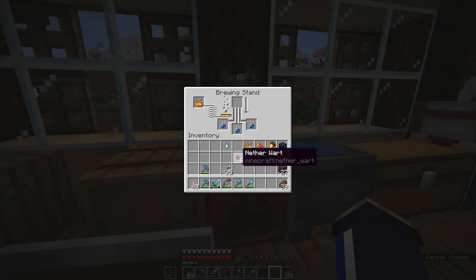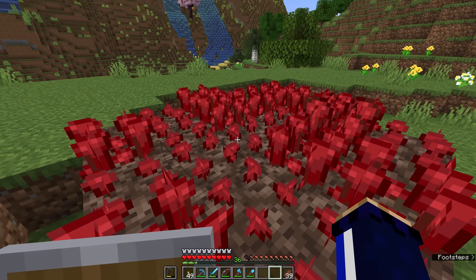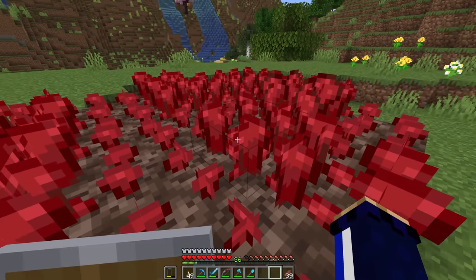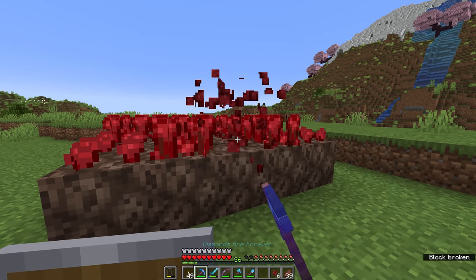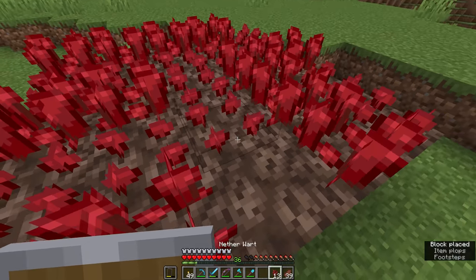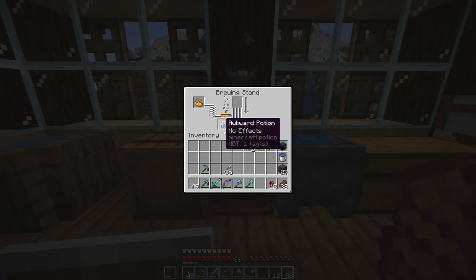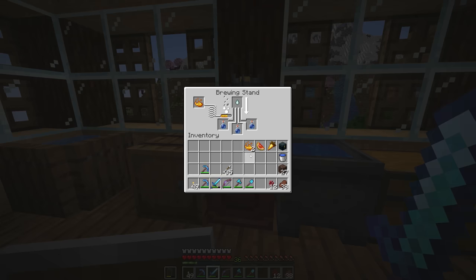We'll add these to the barrel as well. Our next batch of awkward potions is going to brew up, and I'll walk out to check on our nether wart field whilst those are brewing. There are three stages of nether wart growth: the first stage when you plant them, the second stage where they grow a little bit taller, and the third stage where they are ready for harvest. You can even break these with a fortune pickaxe to get more nether wart. For our next batch of awkward potions, we're going to add this ghast tear — which will brew into potions of regeneration.